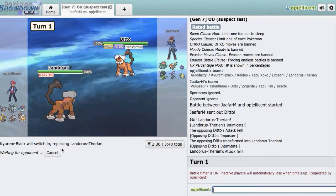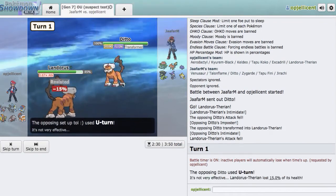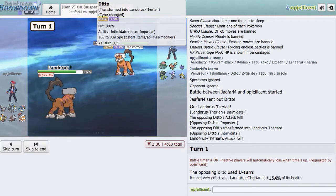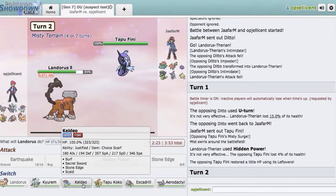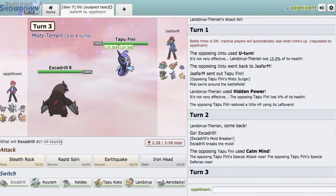Kyurem-Black actually completely destroys him, so I don't think it's worth bringing him in early — we can have a free switch into Kyurem-Black later. I can instead go for my own Hidden Power Ice right here. He decides to U-turn, so we're going to go for HP Ice. Hopefully he goes Zygarde, or maybe he thinks we just went for a U-turn too and not HP Ice. He goes Tapu Fini — that's not a play. He gets all his health back with Leftovers, but that's fine. I'll go Excadrill — even if he Scalds me, it's fine. Excadrill doesn't have a big importance in this match. He goes for Calm Mind — I'll just get up my Rocks, because I don't know what he's doing.